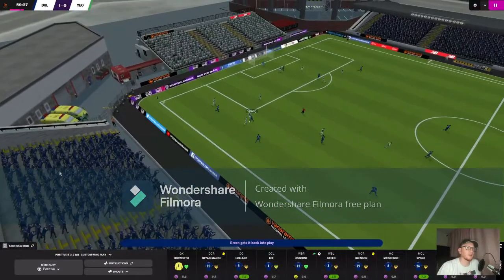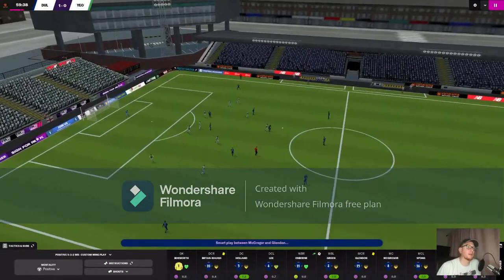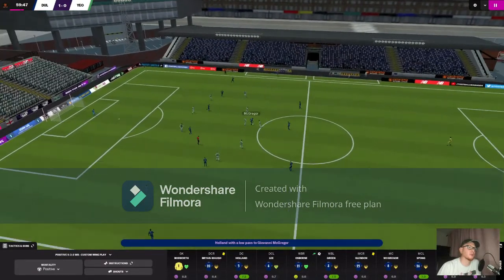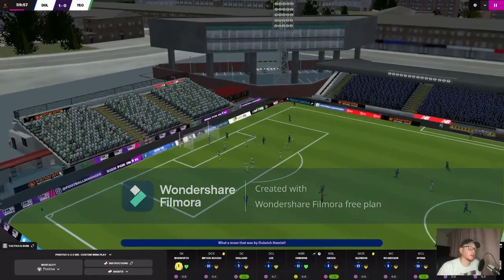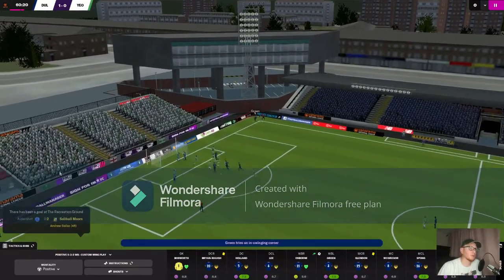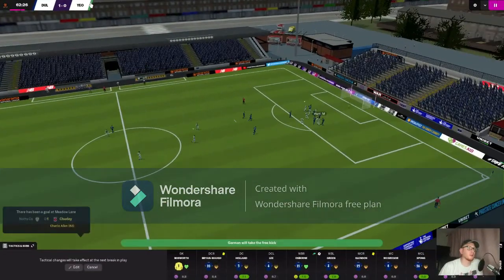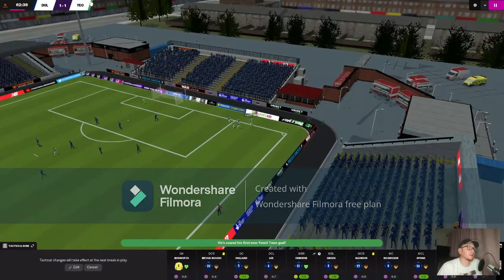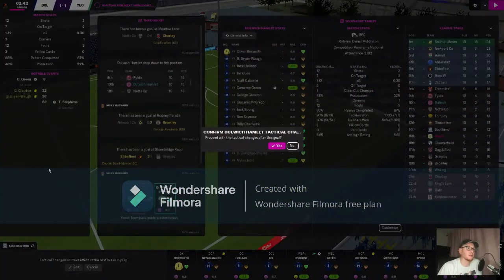We've got a throw-in with Green on the left hand side into Spong. Green gets it back and puts one in but Glendon can't get on the ball. McGregor picks it up and plays it back into the defence. Osborne with the ball on the right hand side puts the cross in to Chadwick but Chadwick can't get onto it — we have a corner. Green puts the ball in, finds the head of Lee but Lee can't keep it down. Yeovil have a free kick — and Yeovil have scored! 1-1 now. We should have been watching the man; he found that little bit of space and punished us.